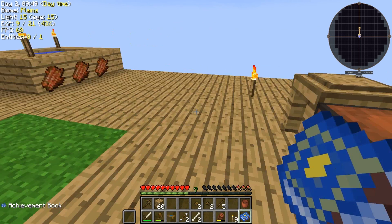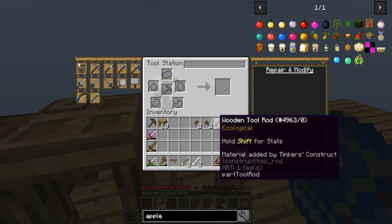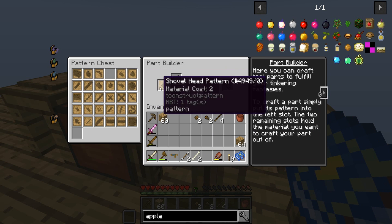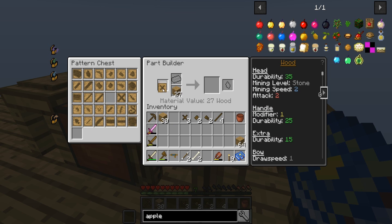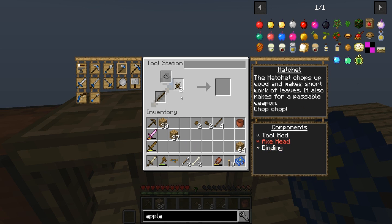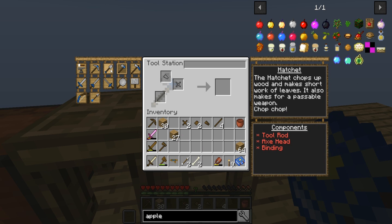Hatchet, shovel, mattock, and then the bow — haven't done a bow before. You need two of those and some string. For the hatchet we actually need that thing, okay, let's make a few of those. Let's make like three of these. All right, hatchet — we're going to do a little experiment here in a second too. There's that, and then the shovel. It's weird that the binding's at the back, but I'm not going to question it.